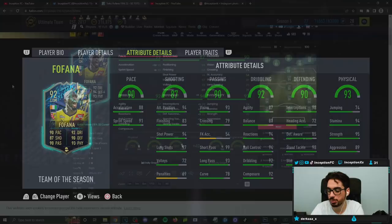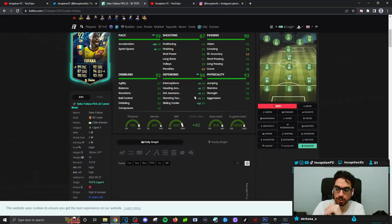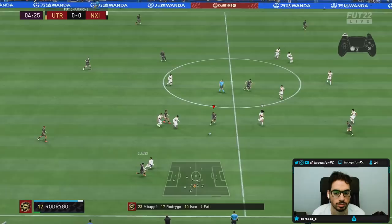Passing for a midfielder is definitely in a very good area as well. He doesn't have curve, but everything else is very solid for first-time passes. The dribbling we will be experimenting with, because with Fofana's high and average body type at 6'1" height, we have to experiment in-game. Defensively on the shadow chemistry style he'll be close to perfect. For physical capabilities, this card has 95 strength, 89 aggression, and 74 jumping. We're going to be using him in the 4-2-3-1 and also the 3-5-2, playing as one of the CDMs alongside Guendouzi's card.